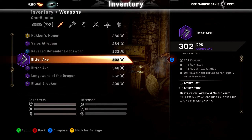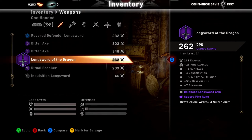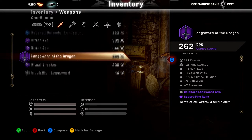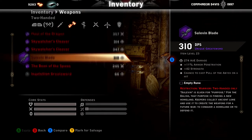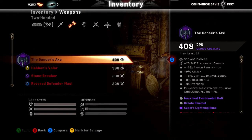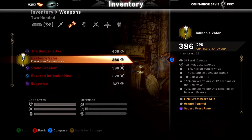Greater Axe, a great axe here. Longsword of the Dragon — a decent starter one. I just kept this Ritual Breaker because I needed my mace kills and I haven't gotten rid of it yet. On to the Two-Handers. Hakon's Valor — 10% chance to grant 12 seconds of Horn of Valor, 10% chance to grant 5 seconds of Blessed Blades. For all the Hakon's, I'm going to go over what each ability is, even though you guys can read it.